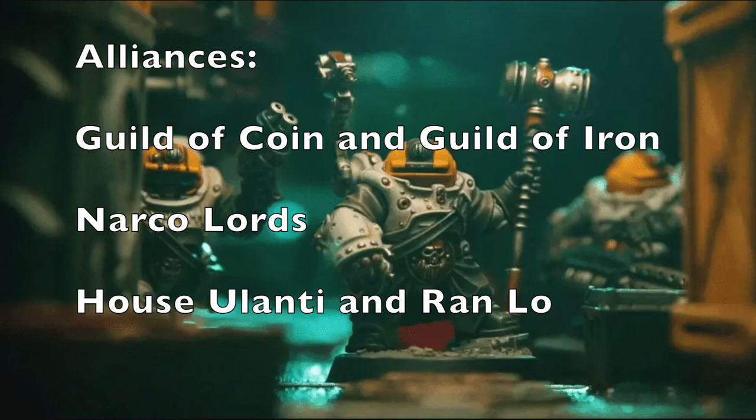As a law-abiding gang, you have quite a few alliance options. The Guild of Coin is a great way to earn additional credits. The Toll Collector Delegation is also very helpful because Squat Prospector gangs generally shoot at close-to-medium range and lack long-range attacks — having those toll collectors with their long rifles addresses that gap. The Guild of Iron is another strong option: you get a D3×10 credit reduction on ranged weapons, which really helps given how expensive prospector weapons are, plus you can bring in D3+2 wandering Hive Scum each game.